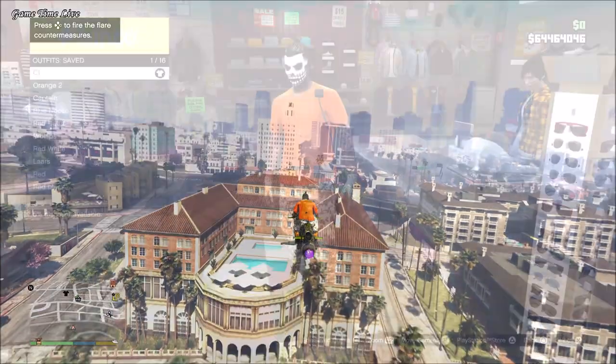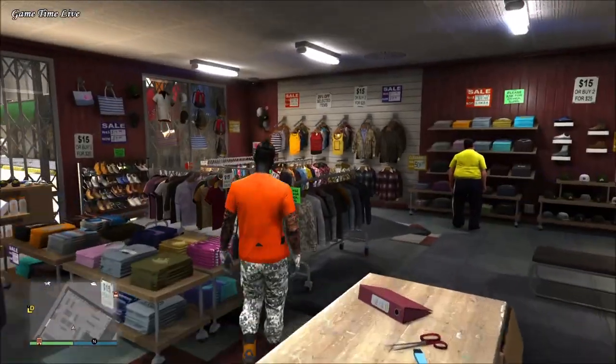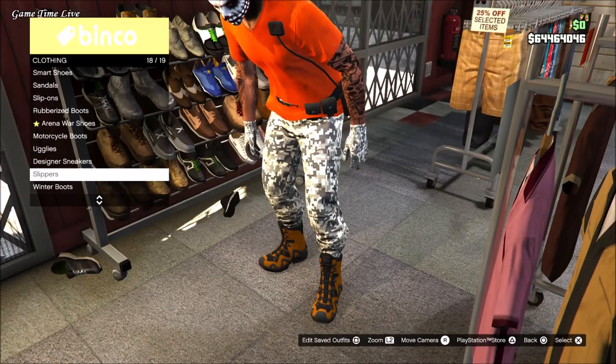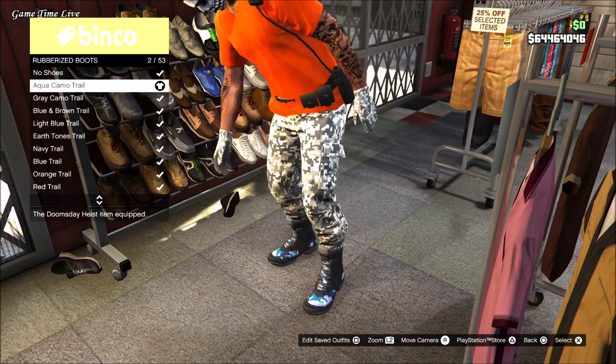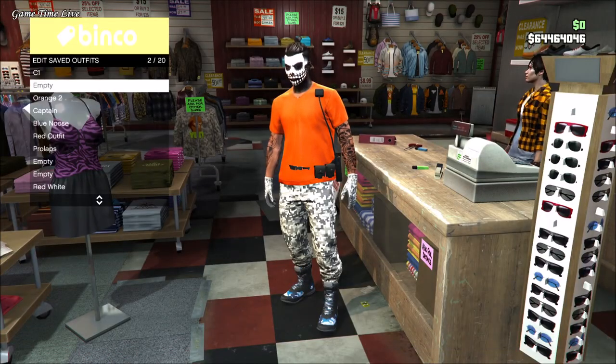Go over to the clothing store and save this again on your slot number one. Now that it's looking like this, we're going to make the slot number two outfit. Go to shoes, rubberized boots, and put on the aqua camo trail boots. Save this on your slot number two, then grab the black racing suit and save that on your slot number 20.